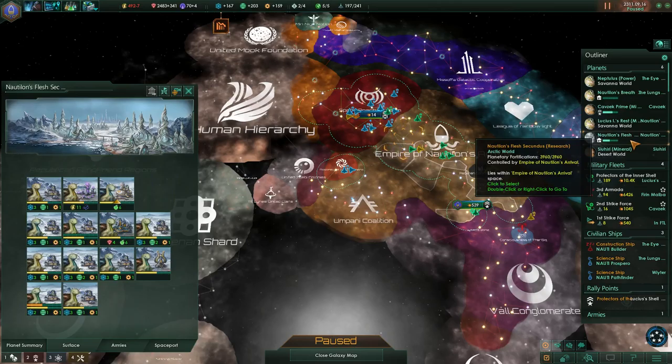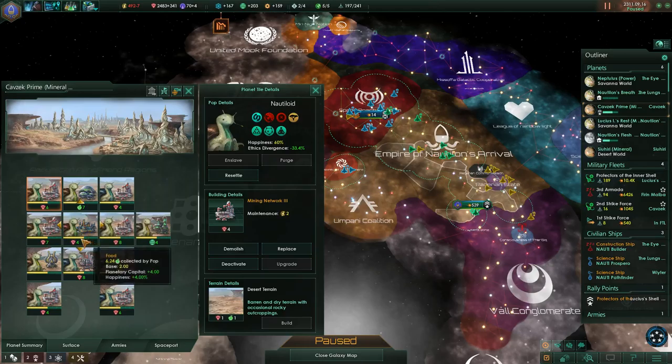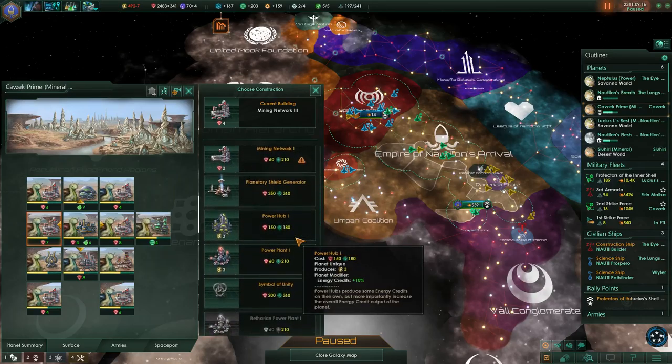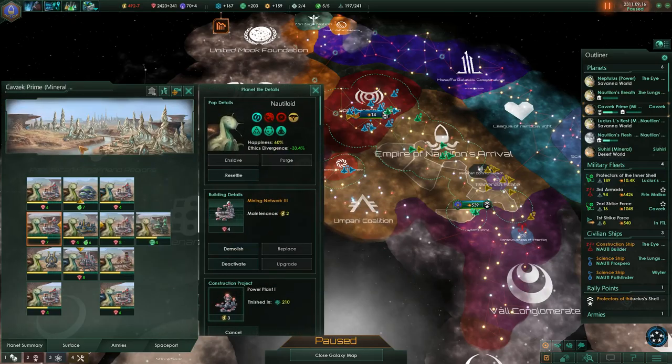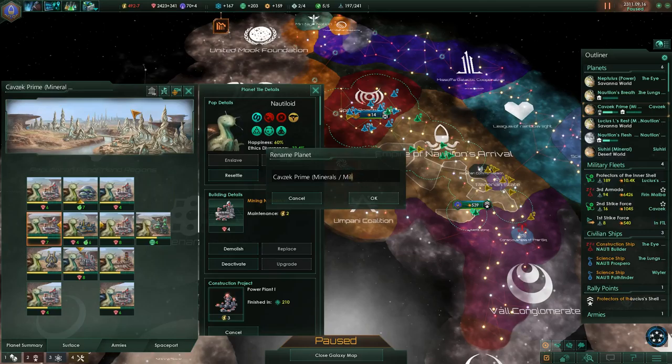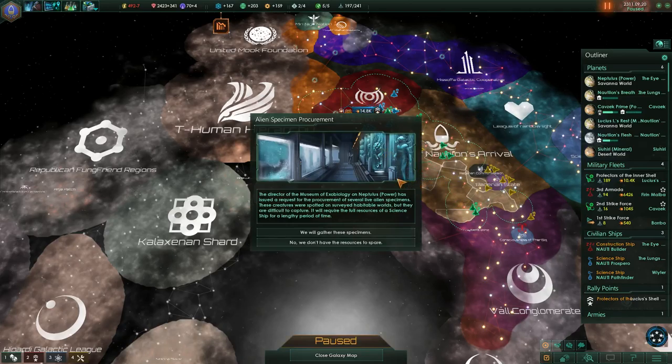On the other hand, these are pretty good research planets. We should maybe rather go and replace minerals, because we don't need that many minerals. So this would mean going to Kavzak Prime to replace things there. Let's replace that mining network with a power plant. This will be a power military planet now.